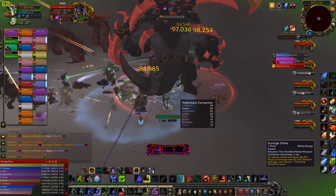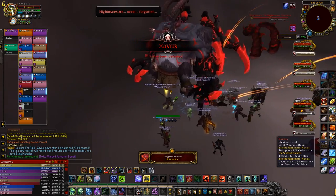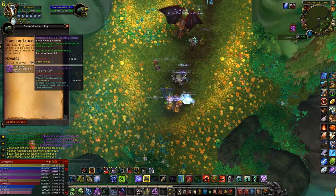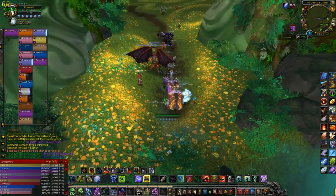The next one is defeat Xavius in the Emerald Nightmare on any difficulty — it doesn't matter. Just to prove it, I did this on Looking for Raid and as you can see I got it done. It gives you a level 25 instant pet stone.